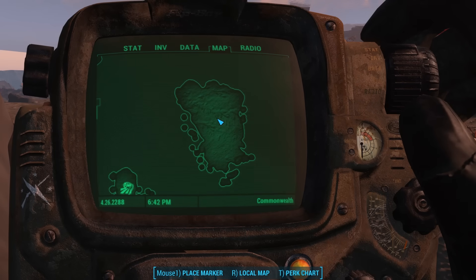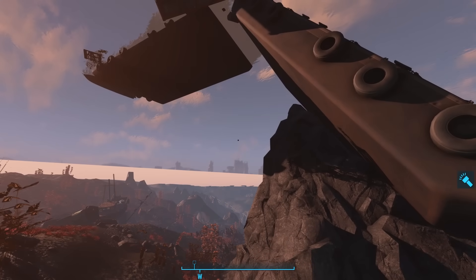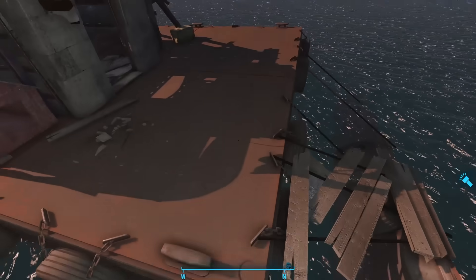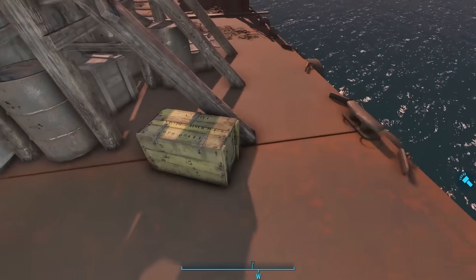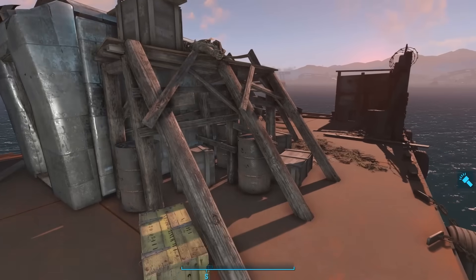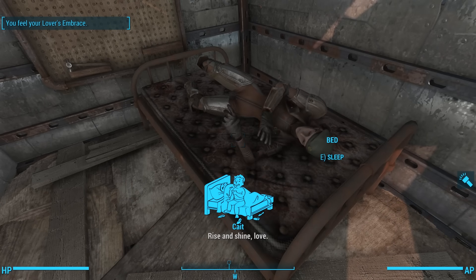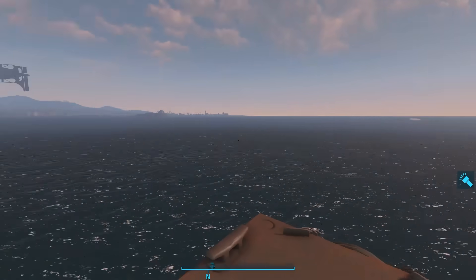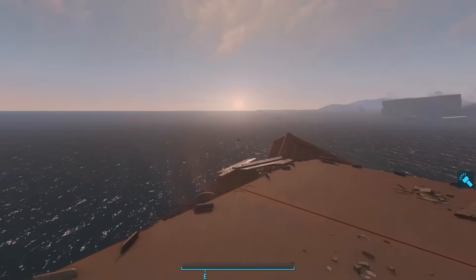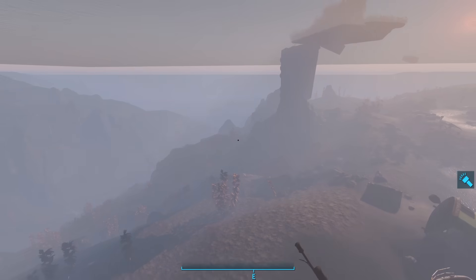Swimming further south, we're now just north of Spectacle Island. Here we find another partially sunken barge turned into someone's home. On the barge is a shack with a bed, a wooden crate with some explosives and random loot. Taking the steps up, we find the skeleton of its previous owner. Here I slept until morning so we can continue exploring in the daytime. From here we can either go south to explore the water around Spectacle Island, or swim towards the bay — let's swim towards the bay first.